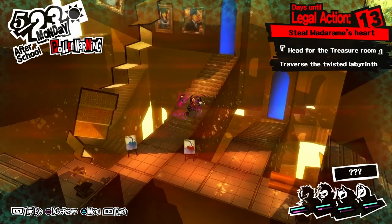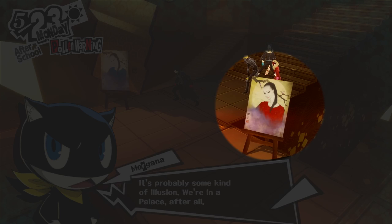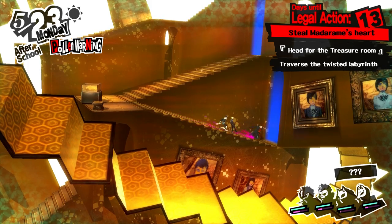All you need to know about the real Sayuri painting is that the woman is dressed in red, a part of her hair is draped over her shoulder, and there's a tree branch in the background. Any paintings that are missing any of these features are the fakes.